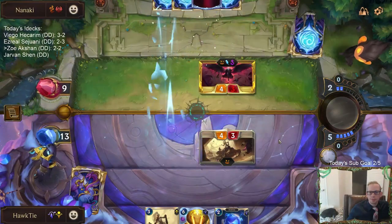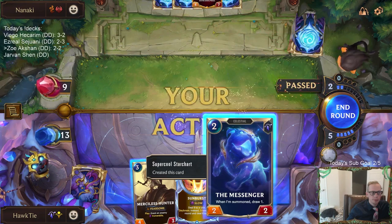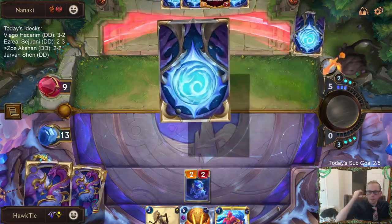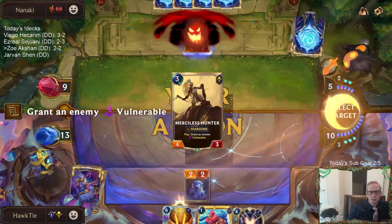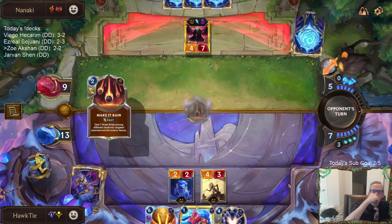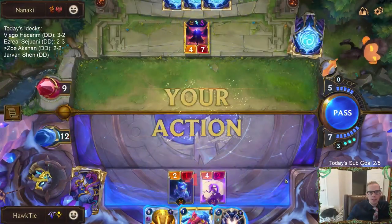Okay, we shall play on. We can use Zoe to give things Elusive. Oh man, this isn't going to Silence anymore. I guess this is a bad plan. Should have just started with this on Burst and put it down to 1, and then it doesn't have the Fervor anymore.